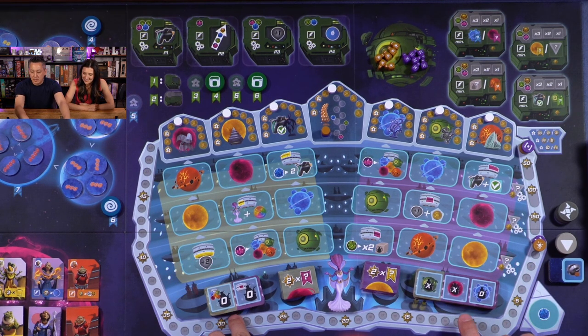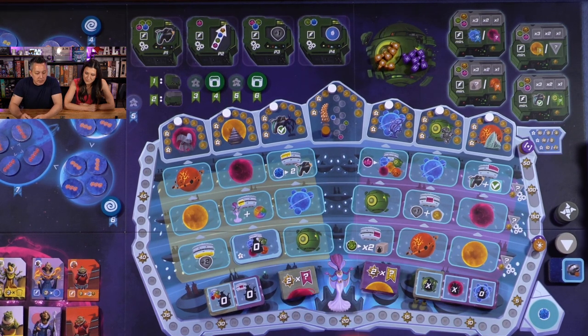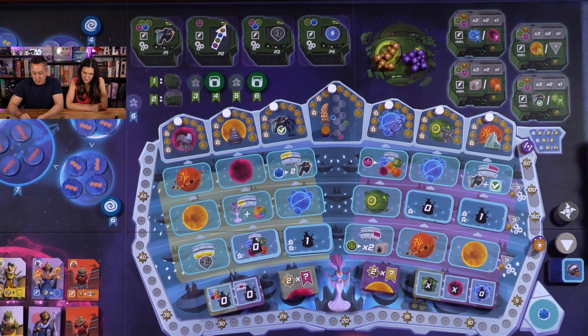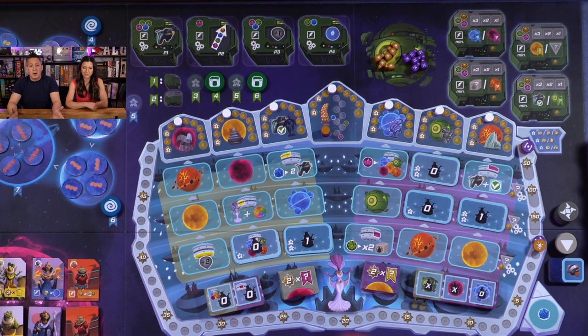For setup, we flip over the first tile to see what gets blocked in the Senate. Starting from left to right on the green side — the left wing — we block out that particular space with a zero, which is how much the AI is influencing. We also put a zero on the right wing on the matching building. Then we put an X — X equals the round. So in round one: green on the left blocked, one on the pink, and zero on the blue on the right. For two players, every round we have five spots blocked and two to choose from.